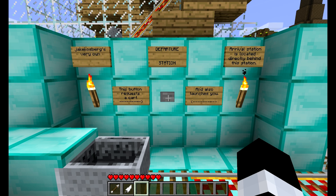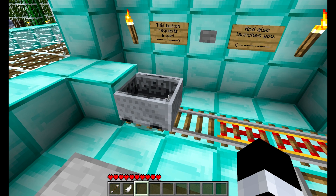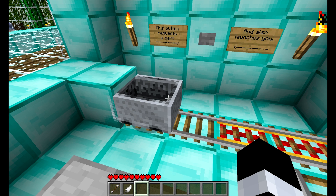Departures at Diamond are very similar. Everything is a one-button approach: you have one button for arrivals, one button for the destination, and one button for the departure. This button is multifunctional — not only does it launch you in the cart, but it also requests another one. So when you come up to Diamond Station, there should already be a cart here waiting for you. That cuts down on time where you have to wait for a cart to arrive. You just walk up and hop in and go.